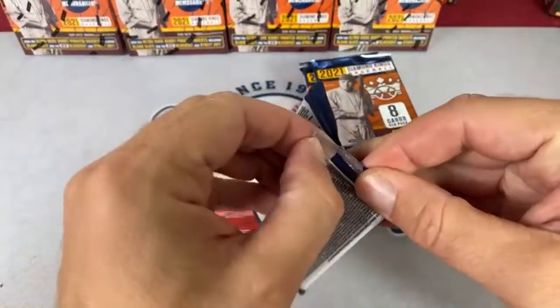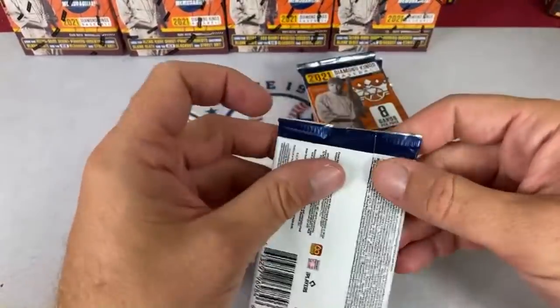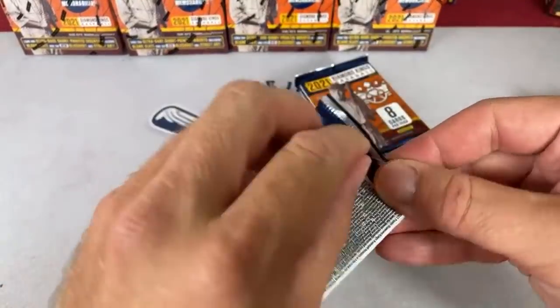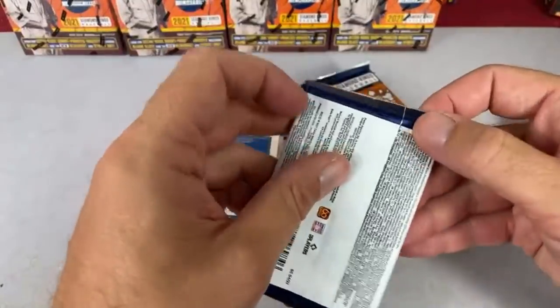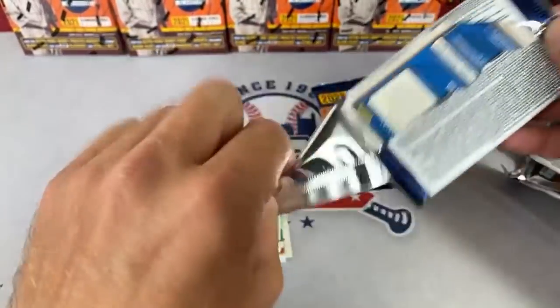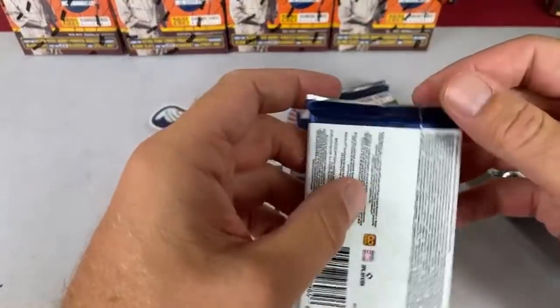I put out some feelers today to get 2021 Topps Series 2 for the $51 tier folks. In a perfect world I'd get Series 2 and the Bowman for the $99 tier — that's my goal. The release date is June 9th, but sometimes blaster cases get pushed back a couple weeks, which is kind of annoying.